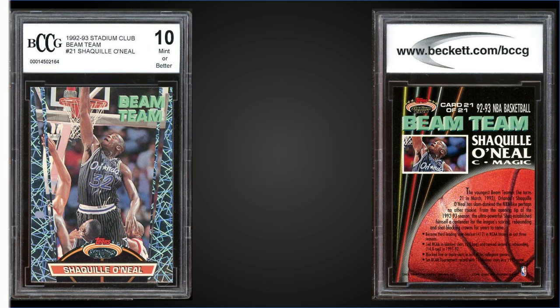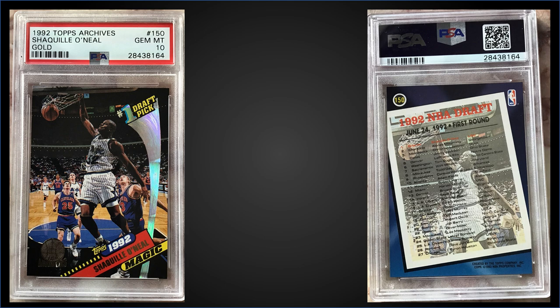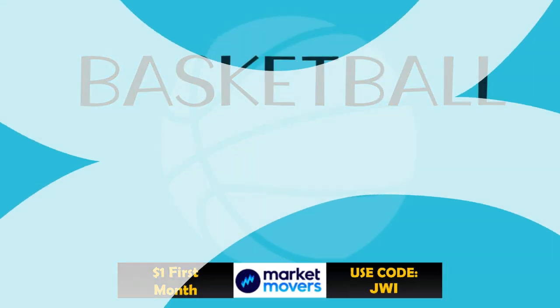In the number nine spot: from 1992 Topps Archives, we have the Shaquille O'Neal Gold rookie card graded Gem Mint PSA 10. This card sold at auction for $660, with a pop of 161 in the Gem Mint slab. Only 10,000 were produced, in factory set form only for the gold parallels. There is no Shaq in the regular version — this card replaced the checklist. 1992 Topps Archives Gold sets have recently sold for around $230–$300.